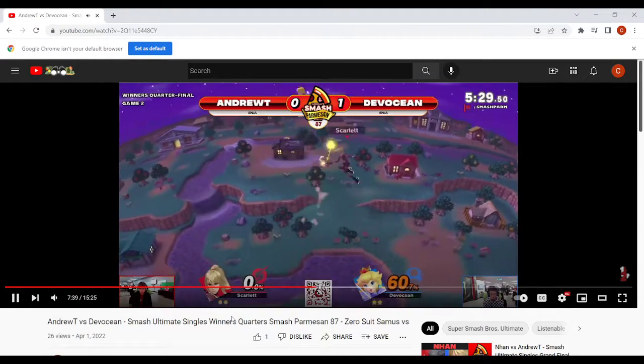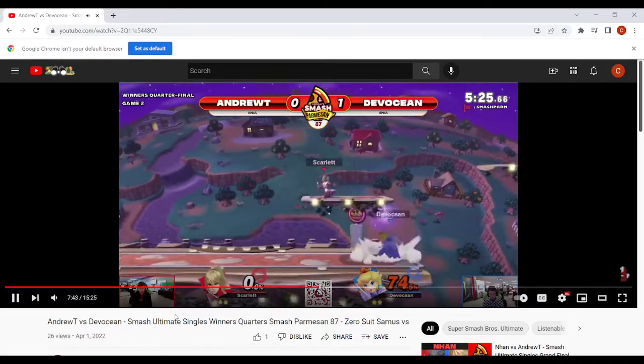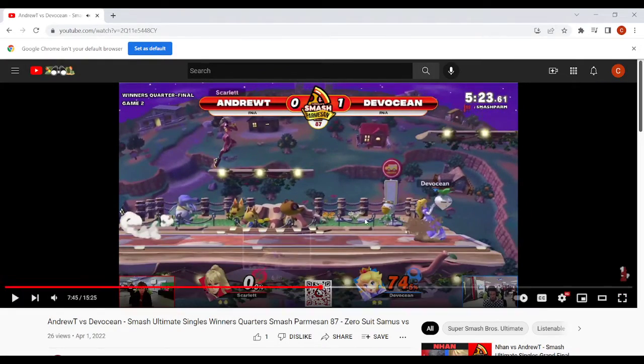You need to be fighting in closer quarters with Zero Suit and start crossing up their shield — doing regular Peach pressure stuff on them with Nairs, Zairs, down tilt, even going for grabs is fine here because Zero Suit is kind of scared when you get close. We haven't gotten much information on how they respond to your pressure because you've been dashing back and pulling turnip too much. Use your ground movement to micro-space around that Zair range.